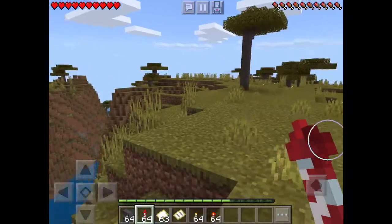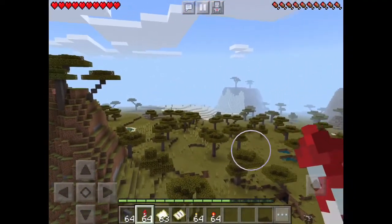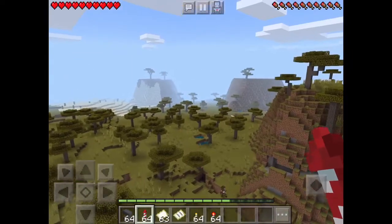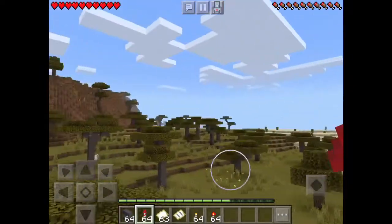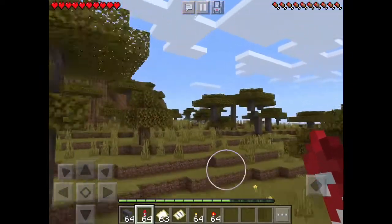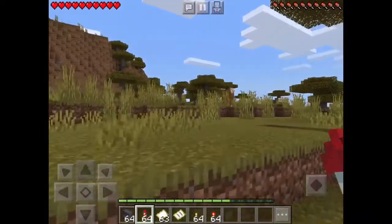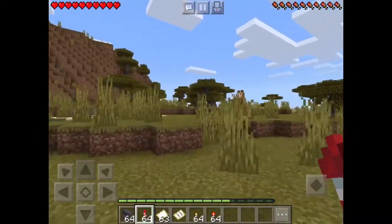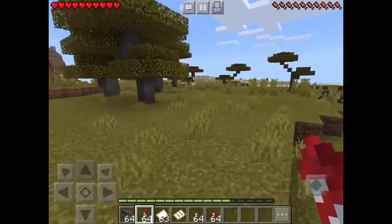Number four is the savannah biome. In the savannah you can find acacia trees scattered around the place. There is also large tall grass which you can find almost everywhere, and this biome is the only biome where both llamas and horses spawn.